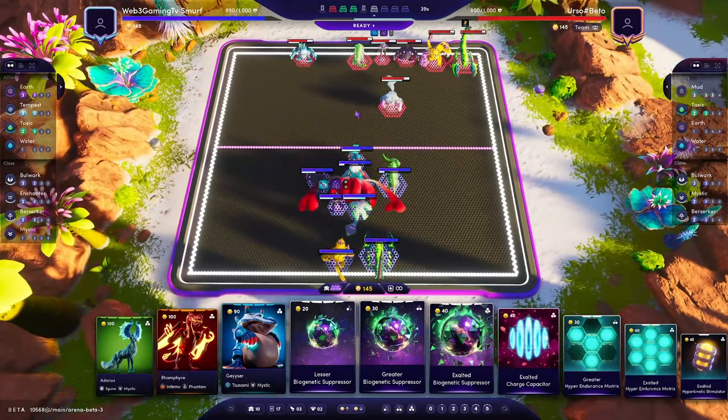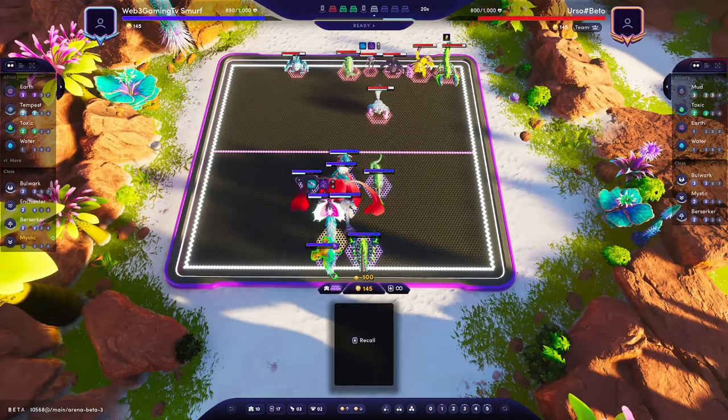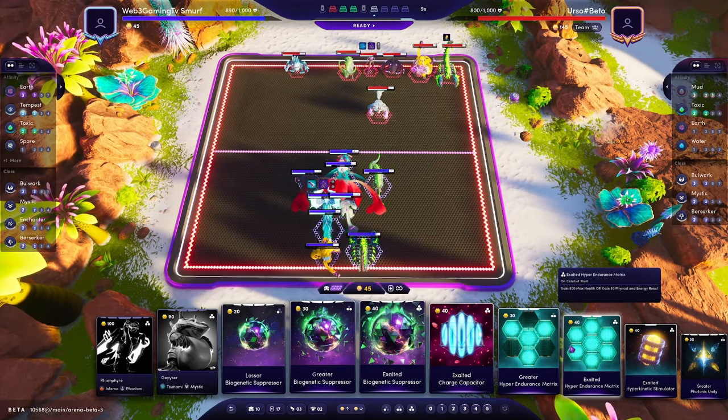I probably could have played just further back in general. Because if he plays a ball with his Ranger here as well, it becomes a little bit more difficult for me. I'm going to get the Adorius down — that gives us Mystic. The Adorius obviously does really good heals as well, and gives some extra energy.